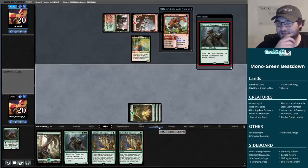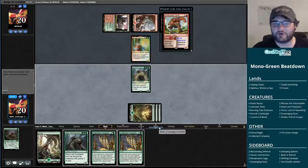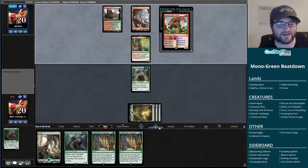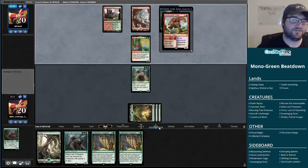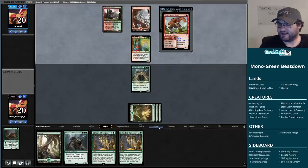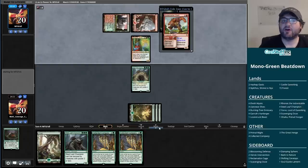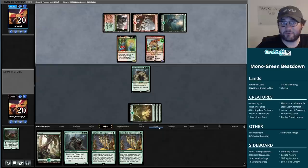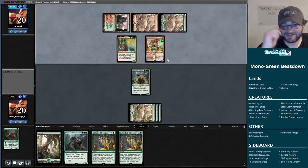This looks like a fine draw - a Steel Leaf Champion. I'm most concerned about our opponent powering through our board before we get set up. If they don't have an answer immediately to the Steel Leaf Champion, it holds the board down for at least a turn. The Bonecrusher is going to be a five-four thanks to Grumgully. The question is what we hit off Collected Company - we can hit mana dorks, which aren't great, but our opponent also has some big creatures.